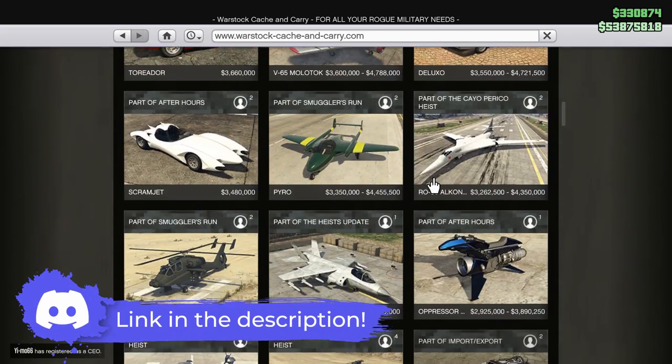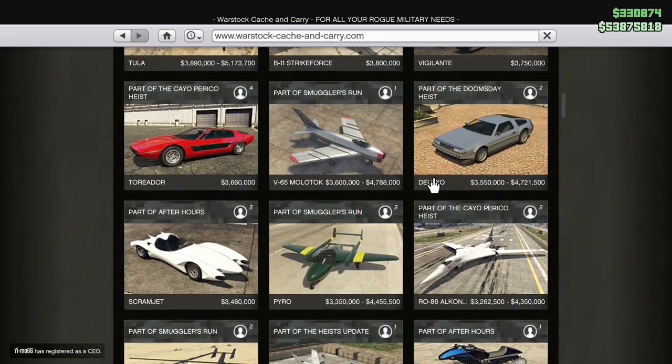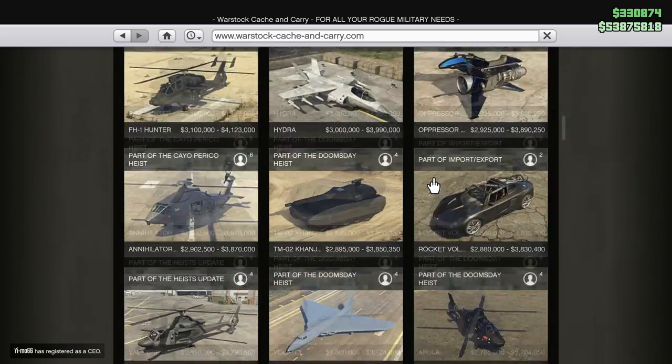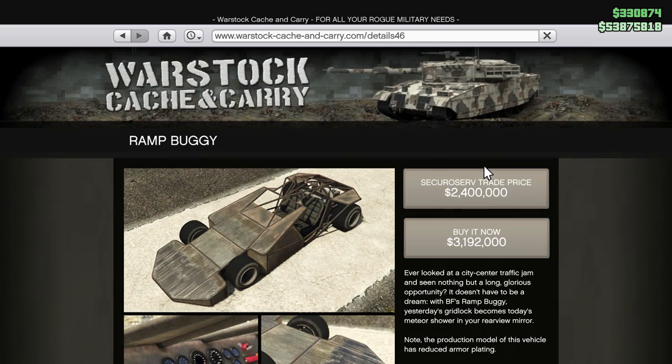Next you'll need a vehicle that can push the crate. You can try a truck or heavy vehicle, but the easiest way is to use the ramp buggy. In order to purchase one you will need to own a vehicle warehouse, which you can purchase from your CEO office.